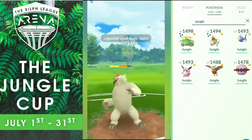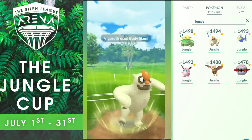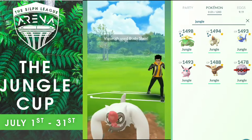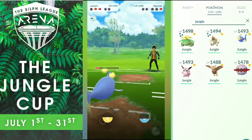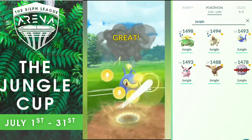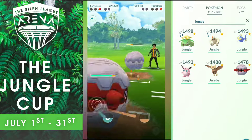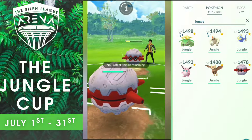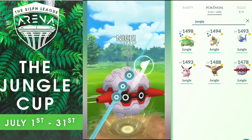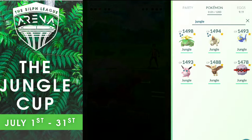Now it's a Vigoroth ditto with no shields left. He does a Body Slam, I retaliate with one of my own. He gets to another Body Slam so he'll have the Switch advantage. I send my Lantern to finish his Vigoroth. He sends his Fortress — I get to the Thunderbolt first, doing almost half the HP of Fortress. Fortress has some energy stored. He goes for Heavy Slam instead of Earthquake — misplay on his part. I go for my own Heavy Slam, not wanting to risk getting hit by an Earthquake. I finish his Fortress and it's a GG in Round 3.